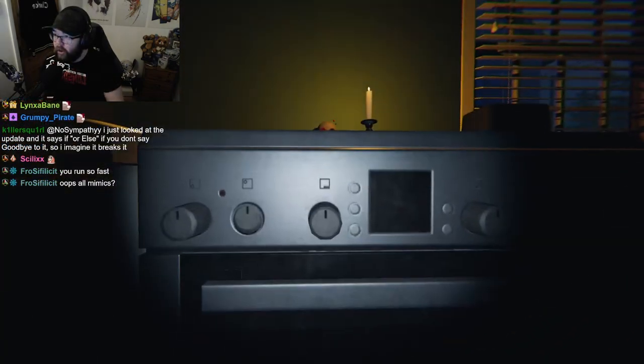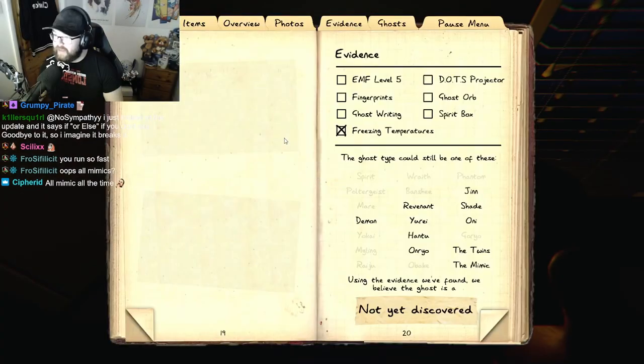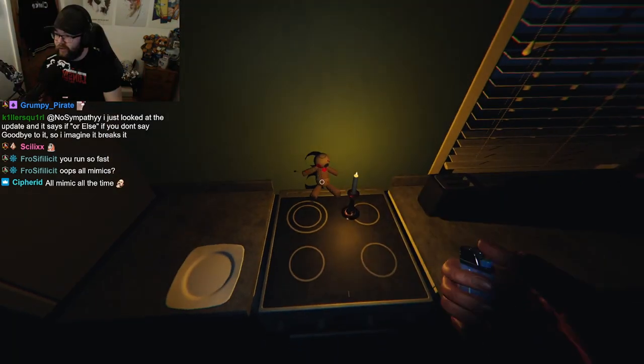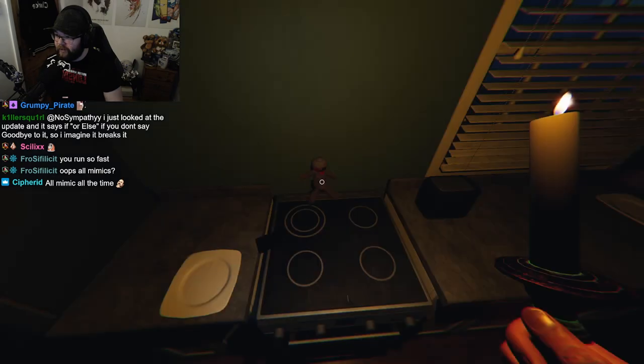This even includes if you throw the box on the ground preemptively, or if you get too close to the ghost it will just go ahead and hunt as well. So do be very careful when wanting to use this one. The tortured voodoo doll — we always used to have voodoo dolls in Phasmophobia and they didn't really do anything, but they've now received an update and they genuinely offer a service: that service being to piss off the ghost.